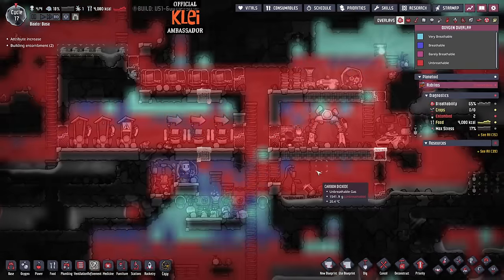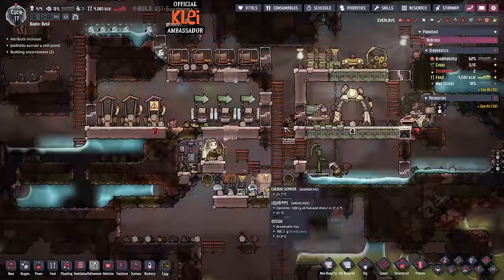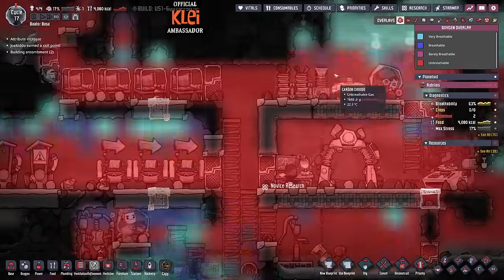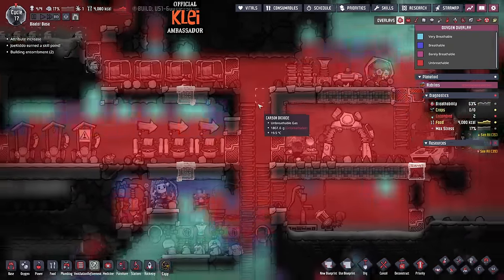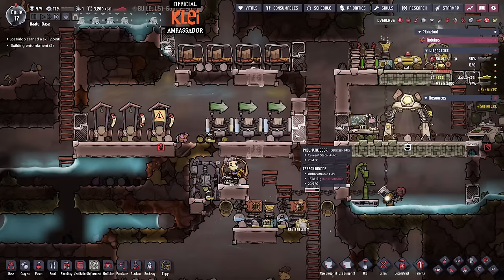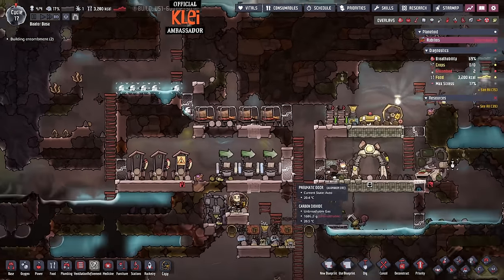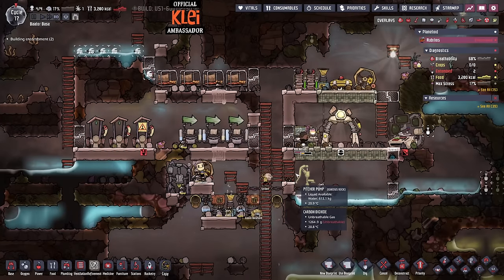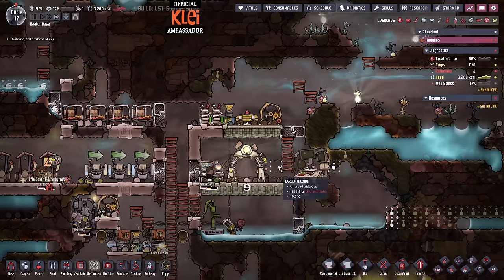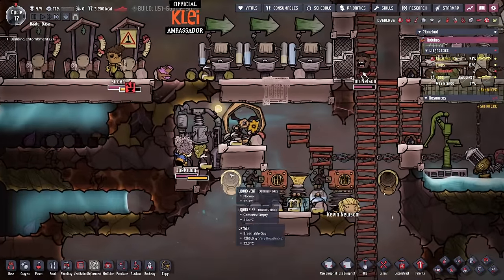I think we've survived the worst of it. The carbon skimmers will keep skimming away - we still have to delete all of this mess of carbon dioxide and get the base a lot more breathable. I think we should get some food and then we'll be in a position to stabilise a normal base.